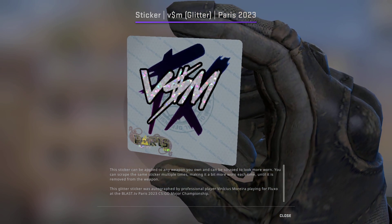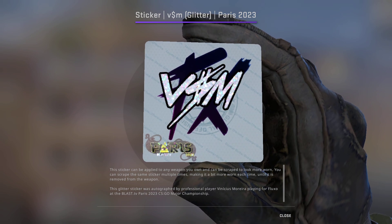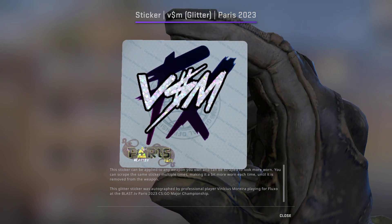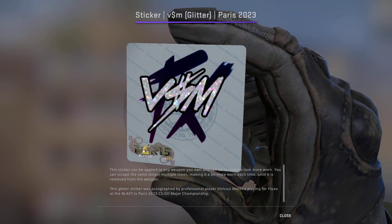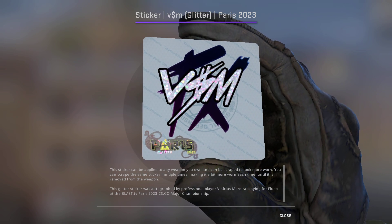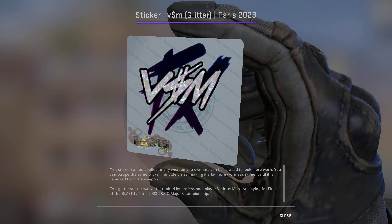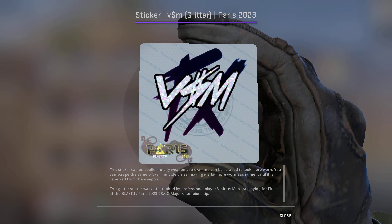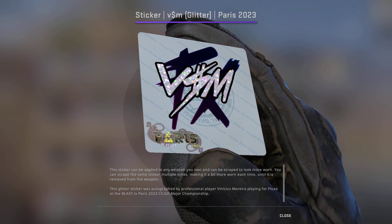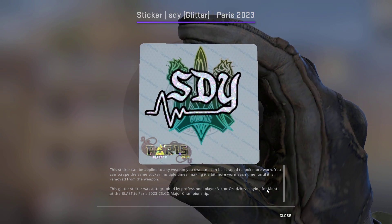Up next is the VSM Glitter. I feel like this is going to be quite overlooked by the community. A lot of people are investing into the holo — rightly so, it looks very nice in-game — but I think the VSM Glitter is quite undervalued at the moment. It's currently going for $0.37, so we're picking up 30 of these for a grand total of $11.10.